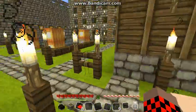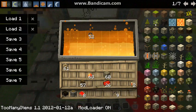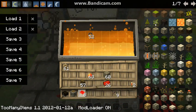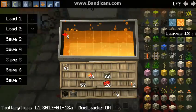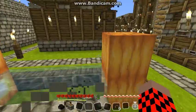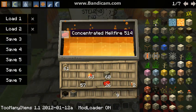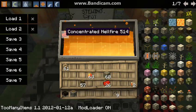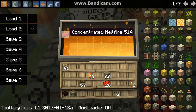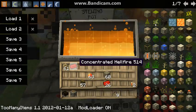Once you have your hellfire dust, we then need to put this into our stewing pot. Make sure that the stewing pot is not stoked. As you get further on, don't put hellfire dust into a stoked cauldron or stewing pot. You can see there — our eight hellfire dust has turned into one concentrated hellfire block.